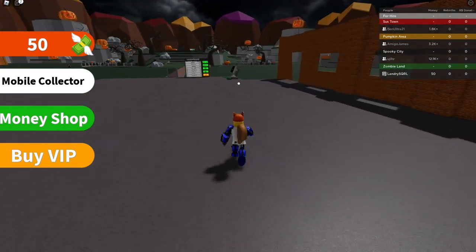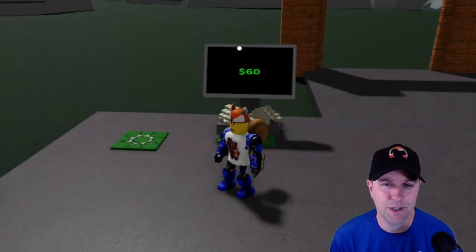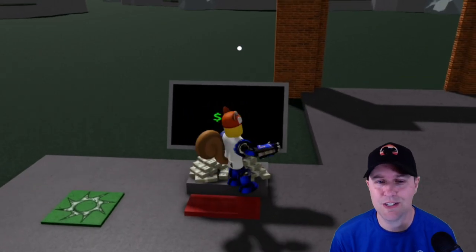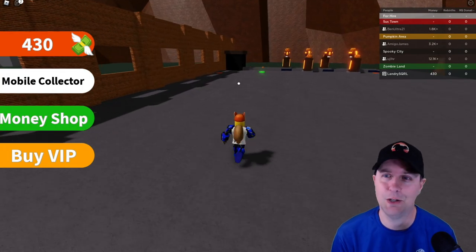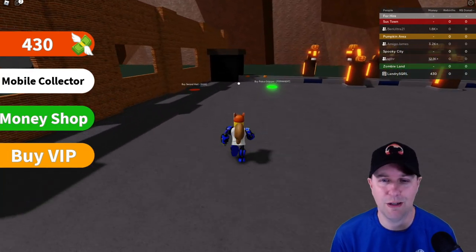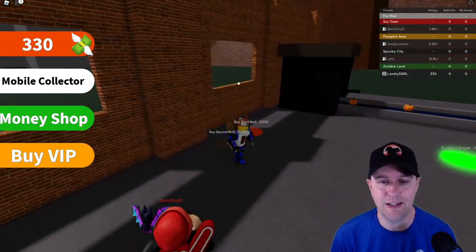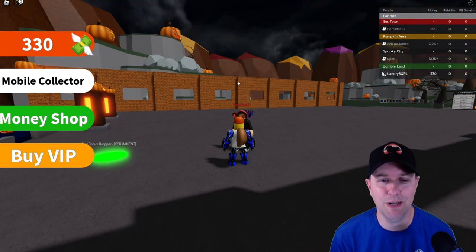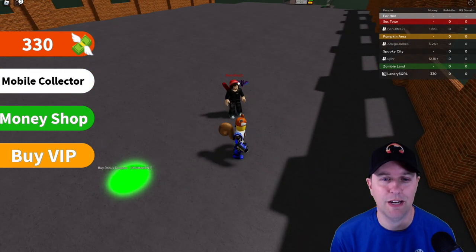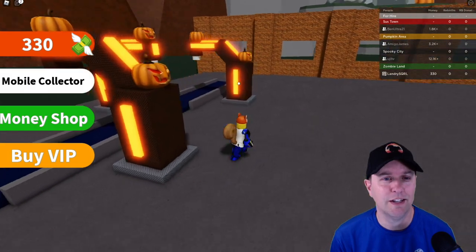There's a lot of running back and forth with this game. About 10 dollars a second right now — that's something to be proud of in my new Halloween tycoon pumpkin-making endeavor. Buy second wall — I like that idea. Oh, there's Ben Ultra 21 stopping by. How's your factory going, Ben? It's going good — great!